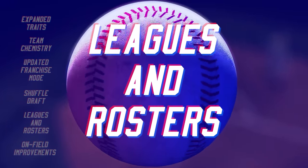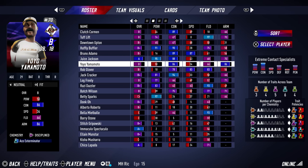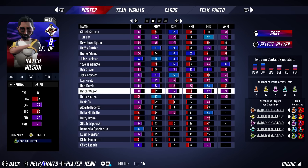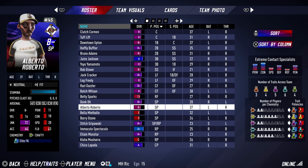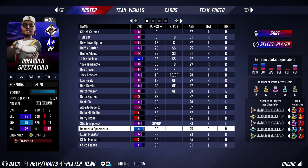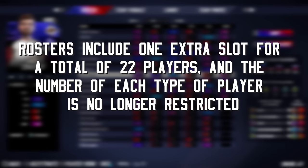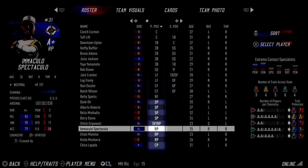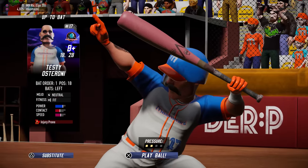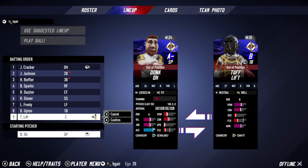Super Mega Baseball has always featured small rosters. SMB3 rosters were made up of exactly 13 position players and 8 pitchers, so that every player on your roster matters — just one weak link on the team can be detrimental to a championship run. However, we know that the small pitching staff could be difficult to navigate at times, especially after your star reliever took a comebacker to the face. SMB4's rosters include one extra slot for a total of 22 players, and the number of each type of player is no longer restricted. Most Super Mega League teams roster a 9th pitcher, though the pitching-heavy Moonstars have added first baseman Testiostaroni. In addition, pitchers can now play in the field and position players can be sent out to pitch — but good luck having success with that.